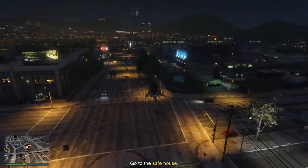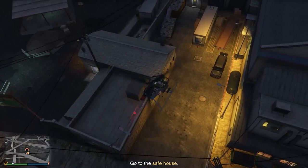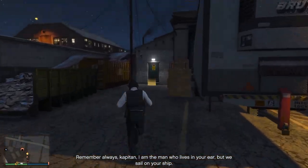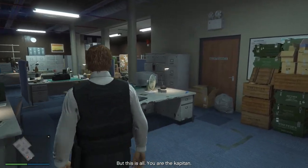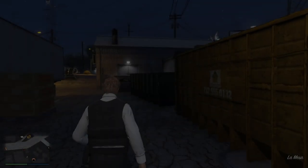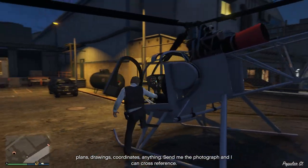We've made it to the safe house — pretty easy flight. Land your helicopter and run into the door. You don't need to worry about security cameras; even though you can see them, there's nobody inside that will attack you. The planning board is on the other side, so walk out a couple feet, go on your phone, take a picture of the planning board, send it to Pavel, walk back outside, and that part is complete.